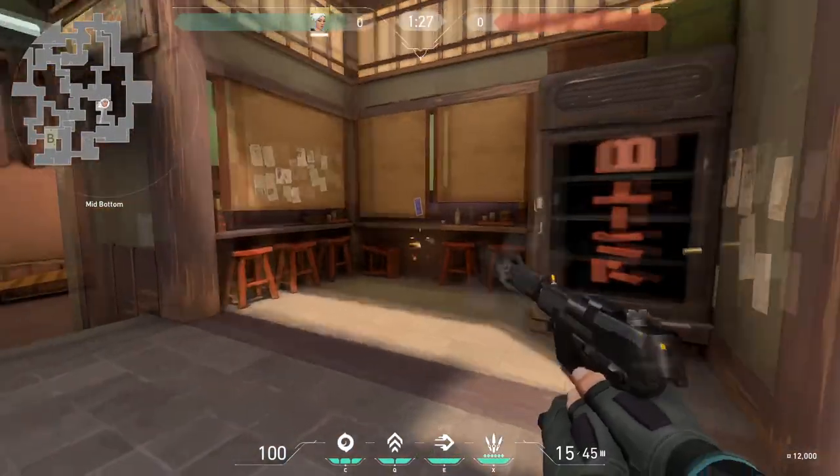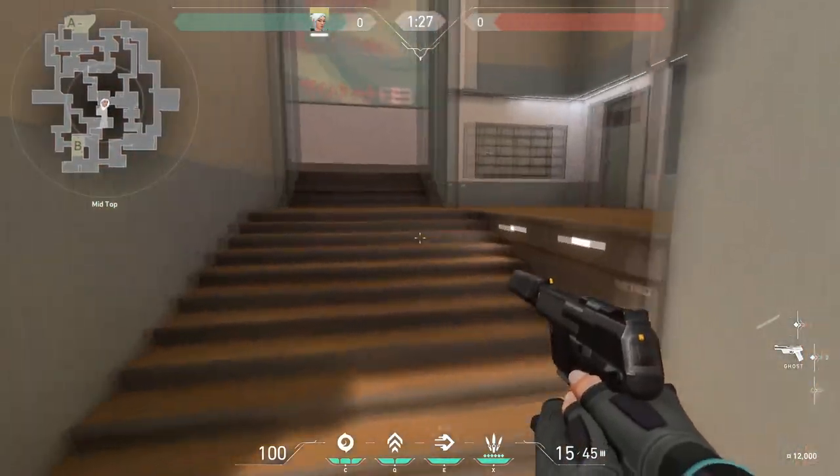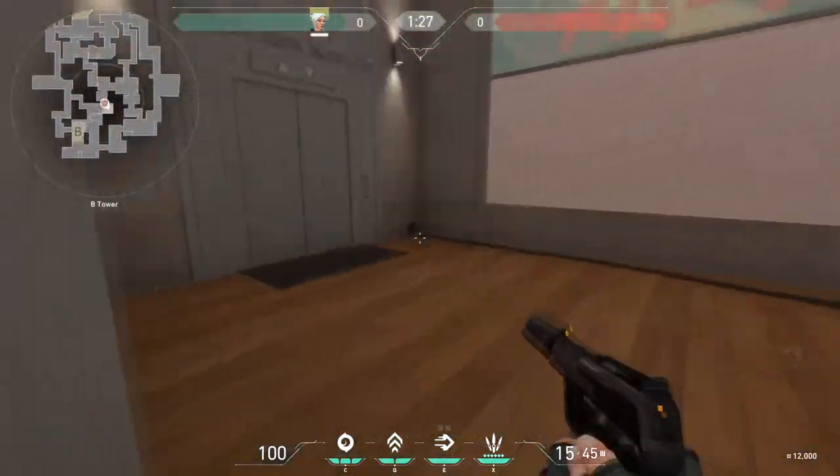This right here is lower mid. These are called shops, or market. This right here is lower mid. These are called mid boxes. This is called mid vent, and this is called window vent. This is called window vent, this is called window.